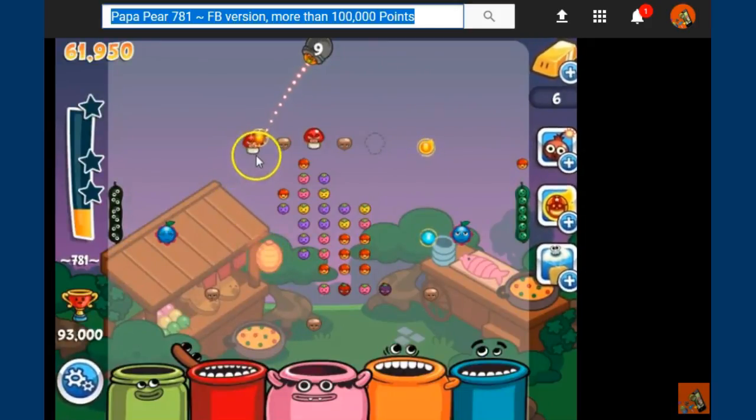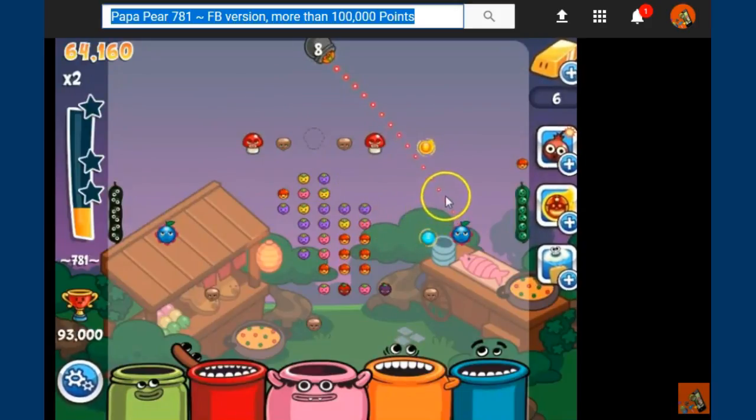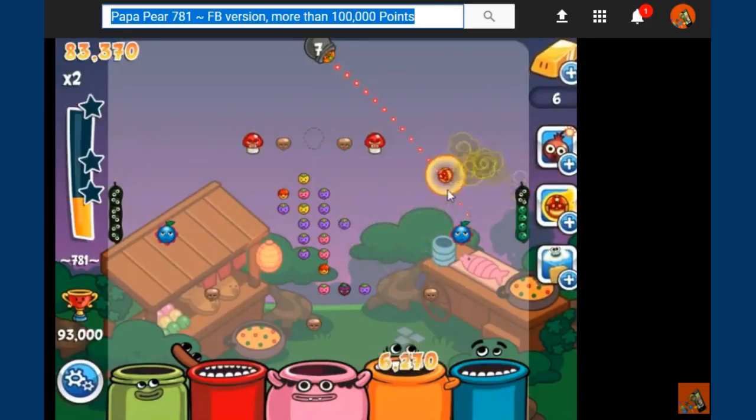Don't worry about the peapods. We got lucky — we got a multiplier, which is what we needed. We just missed the double pin, but we got the double pin. Get it back into the board — angle it so you're back into the board.